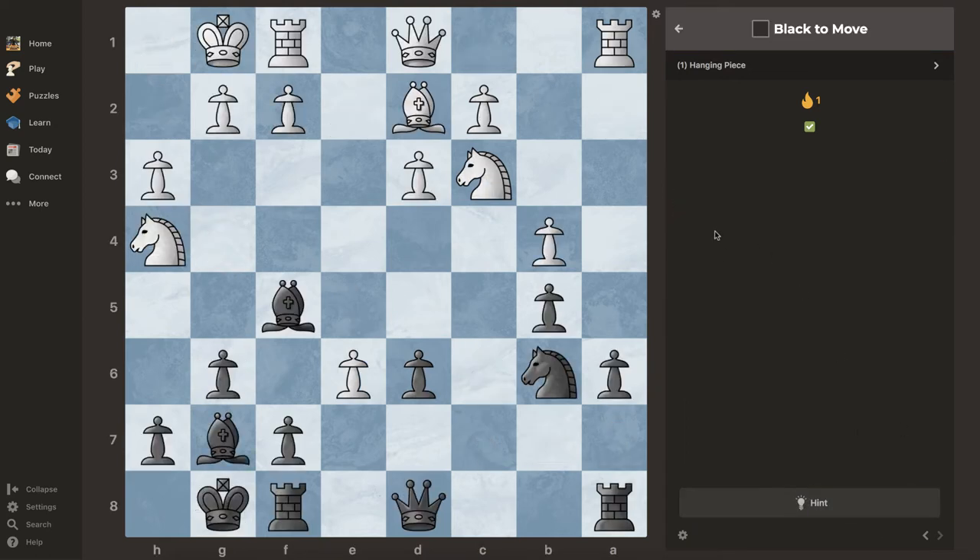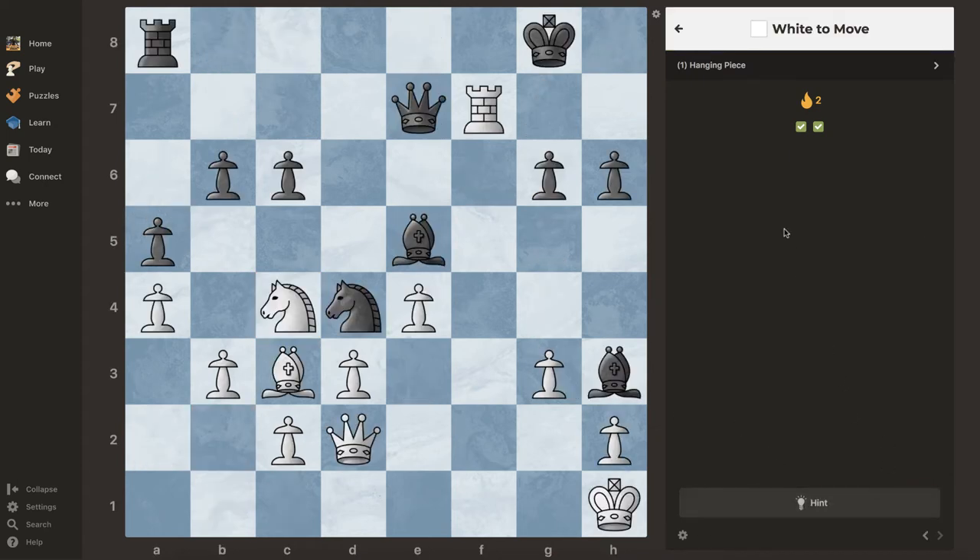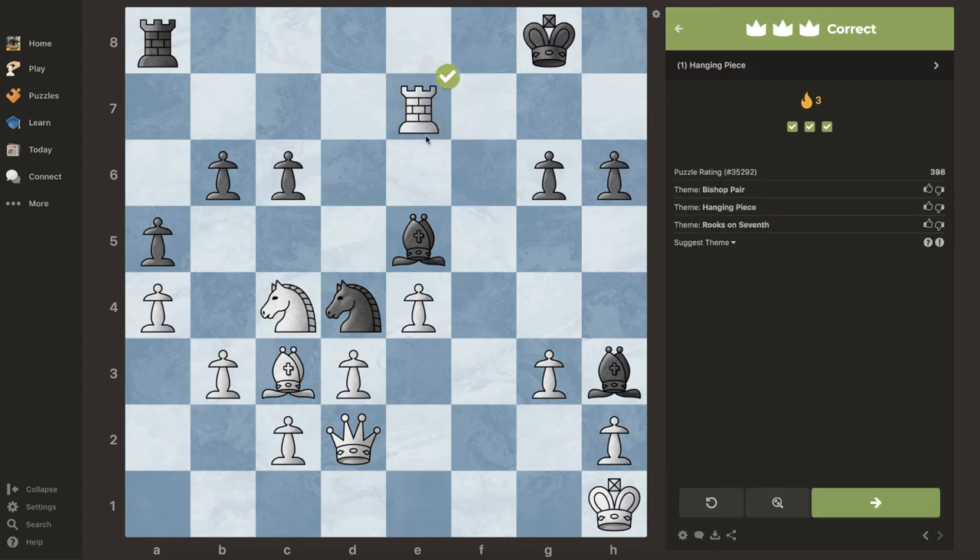Let's do a couple more. Black pieces to move and I already see the hanging pieces are going to be the pawn and the knight. Now which one makes more sense? I think we have to take the free knight — this pawn is going nowhere, so it only makes sense. That's 638. The theme is hanging pieces and they also mention a bishop pair because we have the two bishops on the board.